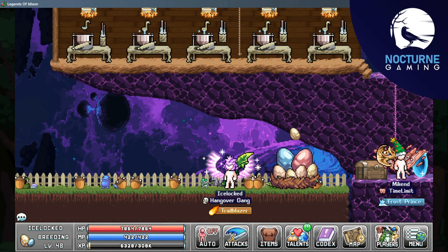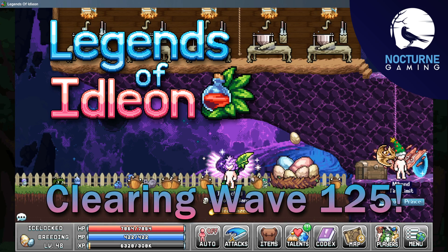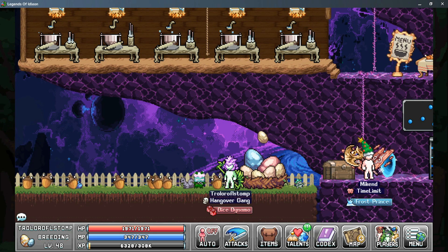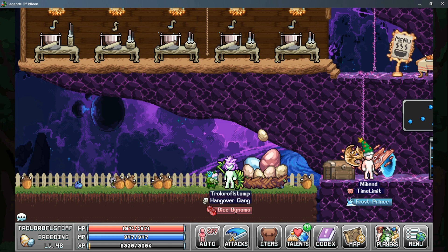IceLocked here with Nocturne Gaming, back with more Legends of Eidolon, and today we're taking a look at how to clear wave 125 in the pet arena. There's a few things you can do to make this just a little bit easier, but it still has some RNG factors to be able to clear this successfully.